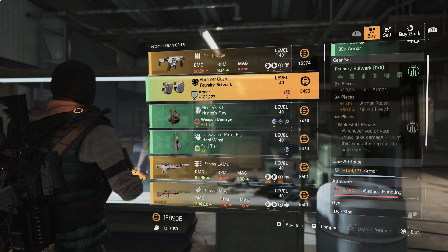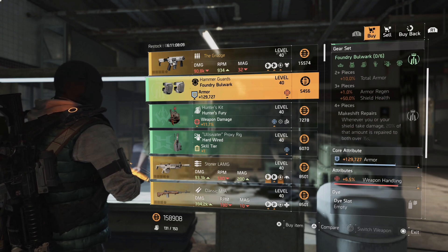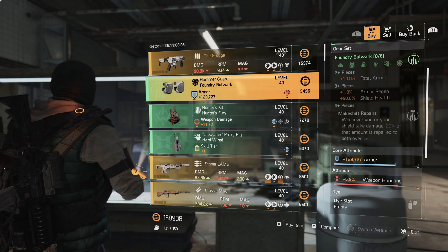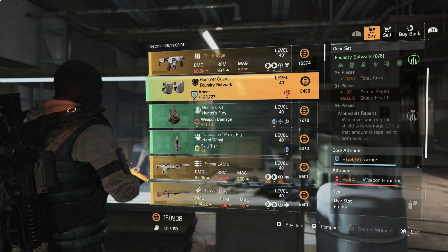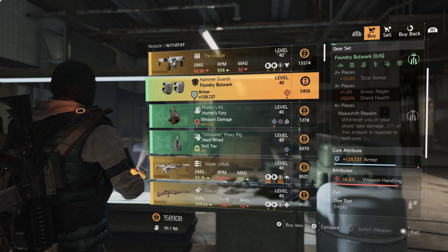There are Foundry knee pads that have a pretty decently rolled armor stat with weapon handling. I would probably swap out the weapon handling for anything you need and just leave the armor roll there. So if you're looking at building a Foundry set build, this is a piece you'd probably pick up.